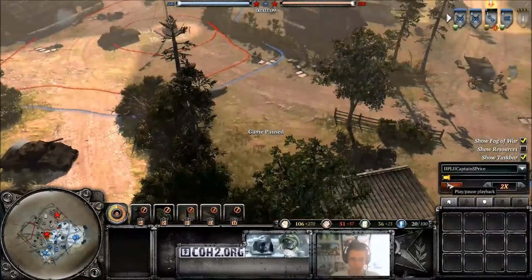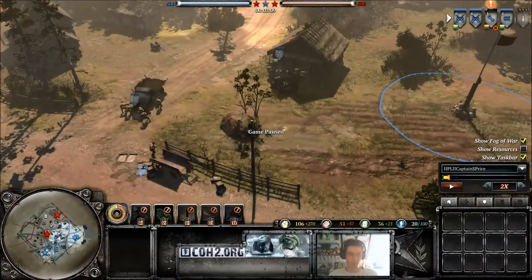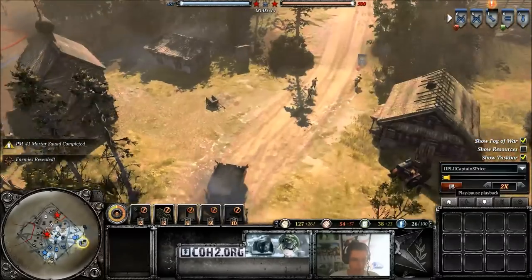I have a feeling that he might be going a Maxim or some kind of tier 1 or tier 2 unit from that building, because of the amount of territory that he's kept. If he was going conscript spam, it would have been very likely that he would have been attacking the north as well.